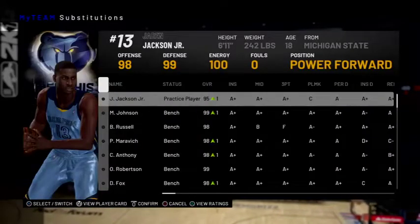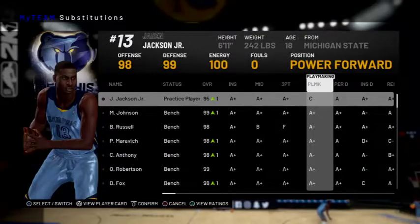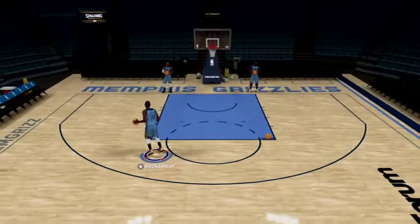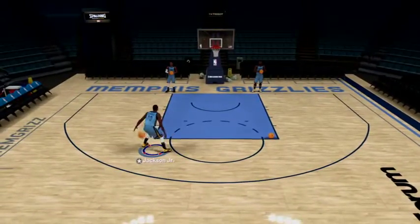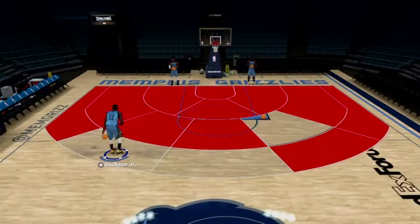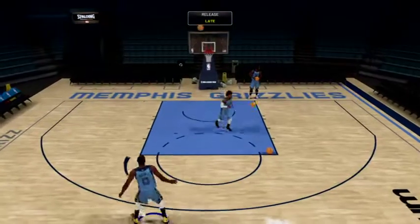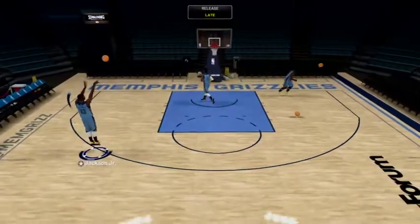He is wonderful guys — A+ mid, A+ three. He's not a playmaker, he can't dribble or pass. His fadeaway is great, but look, he can't dribble. Here are his hot zones, his release is just fine. He is such a great budget guy.